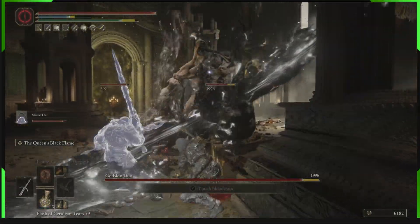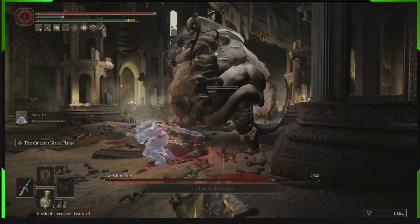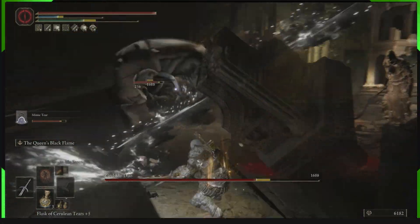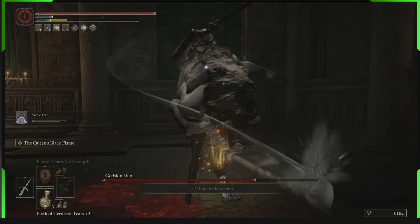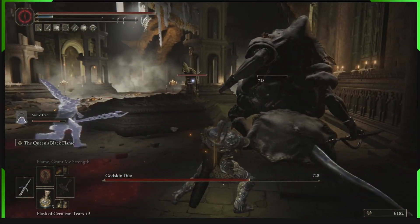Now we'll show you it's even effective against the Godskin Duo. So if you guys are having trouble with that fight, maybe go and get this weapon and give it a try. I'm loving it — it's just the amount of damage output that this slice does. The second slice is the main damage one, and if you can land both of them you're doing a lot of damage as you see in the gameplay in front of you.